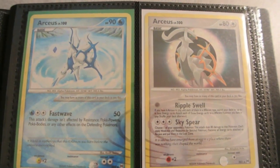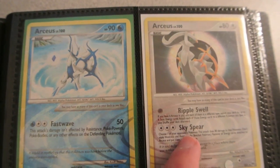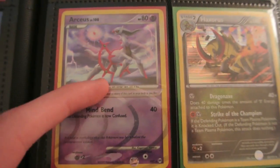Then we have some Arceus subset stuff. We have AR-4, the water one; AR-5, the normal type one; and AR-7, the psychic one.